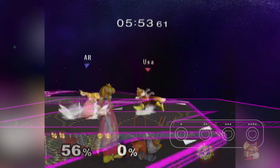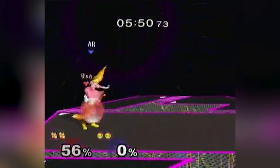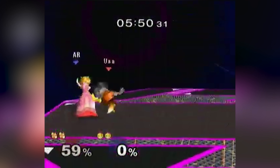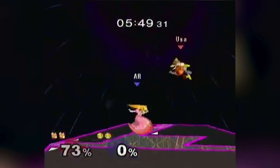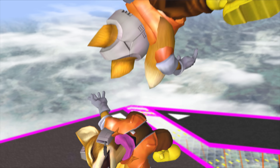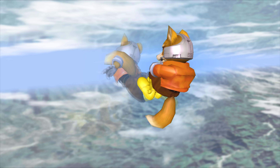Armada's opener of choice comes after a few seconds of neutral, with a crossup back air on the back of Mango's shield, followed by a jab to stuff the attempted wavedash out by Mango, and a full hop up air to call out a jump. This up air puts Mango in hitstun for 53 frames, and Armada attempts the slower but perhaps more punishing option of a double jump into float fair. The longer startup in Armada's move selection, coupled with a slightly awkward spacing, allows Mango to jump out before Armada's fair becomes active on frame 16.